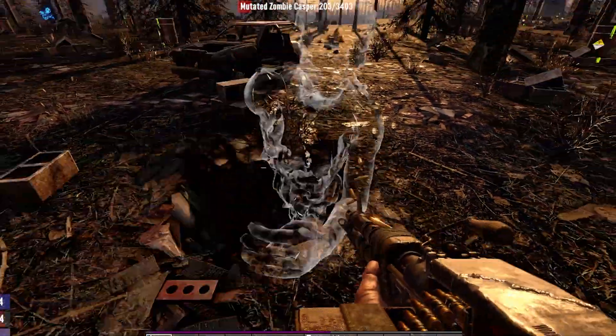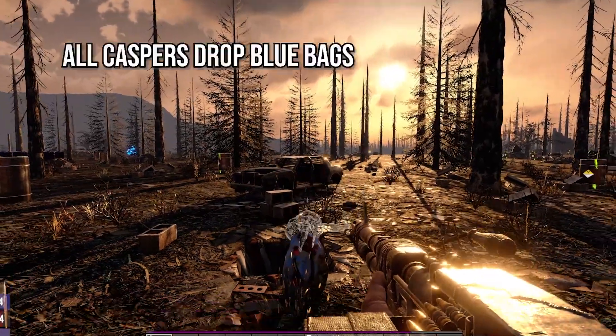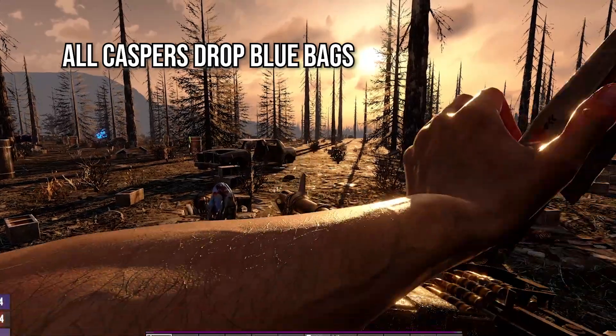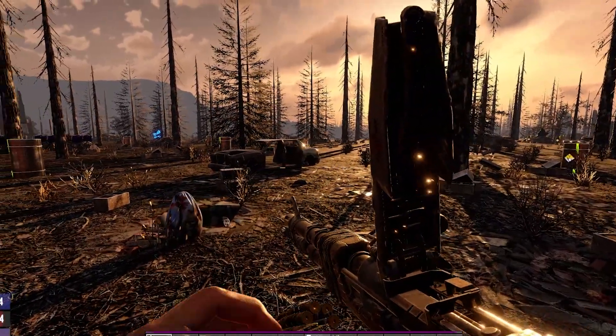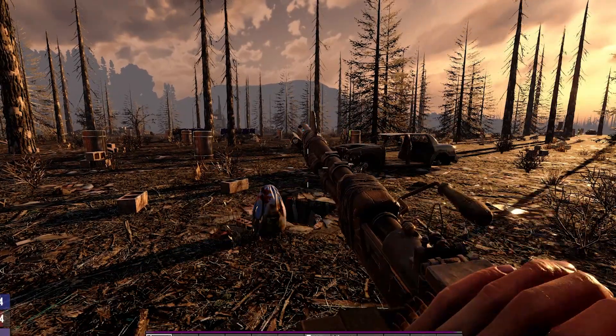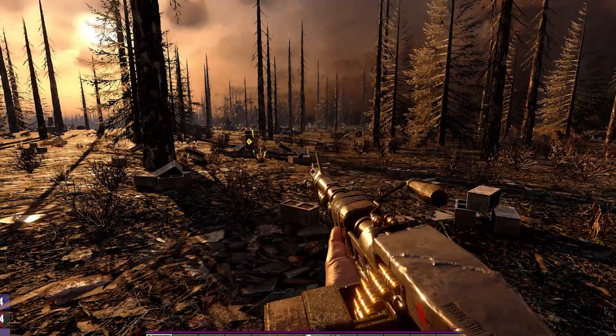One of the great things about all the Caspers is that they fit into the blue bag variety of loot. So if you see this unfriendly ghost, do take the time out of your busy schedule to proton pack him back to where he came from. Especially when you are starting out in your first week, he can often drop better loot than what you are picking up in your scavenging.